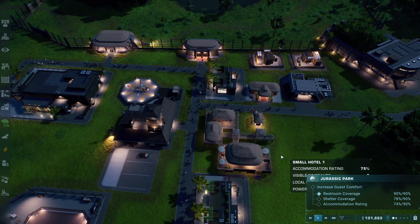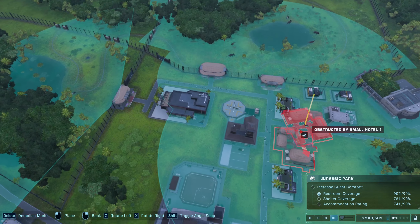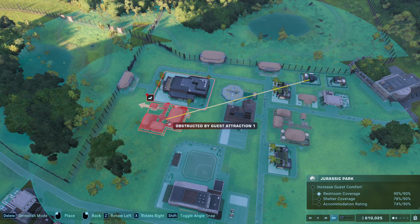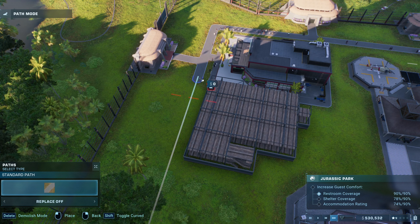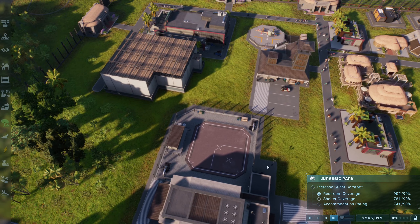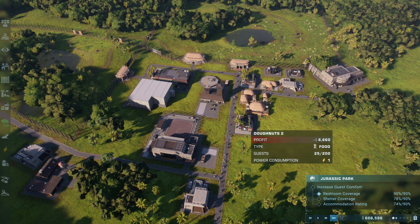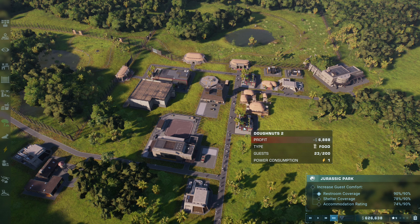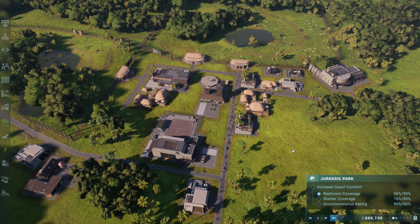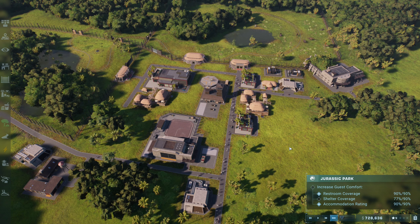That way I can maybe share a little bit of the power usage. I don't know what they really want from me out of this. Since I've got this here, I'll go ahead and build another hotel over here - so maybe they'll want to use that. At the very least we need more accommodation rating anyway. Wow, that's not even generating a profit. That sucks. I had to put the accommodation back up.